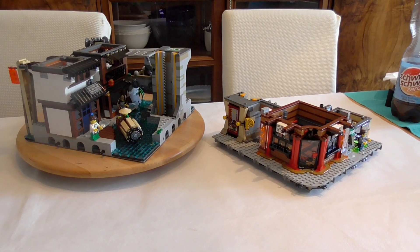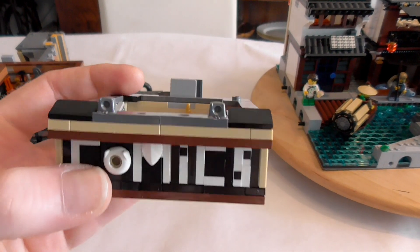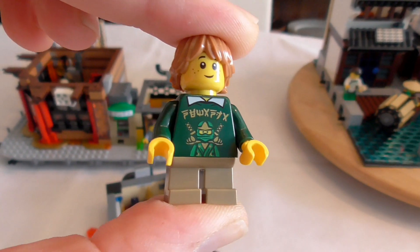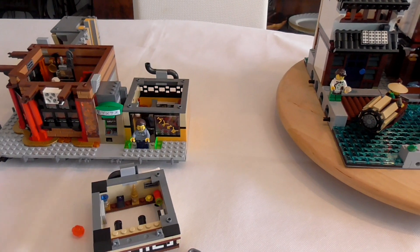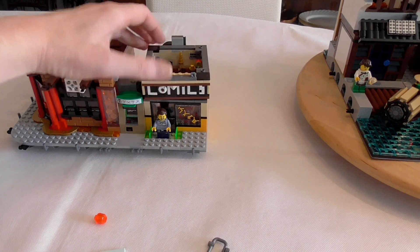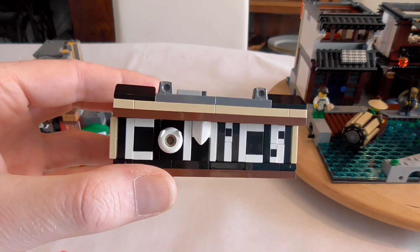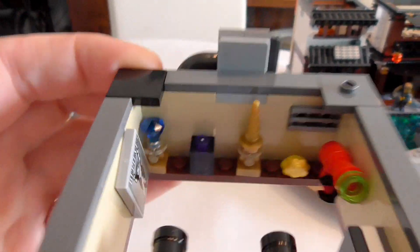Now we're going to step 10. Step 10 brings us Tommy, a little nice boy with a Ninjago sweatshirt — a nice little minifig. We built a little update for the comic shop — not much, only about three studs high — but it says 'Comics' and it's nicely made. Inside we have some nice details.